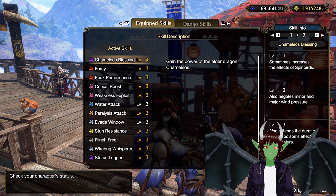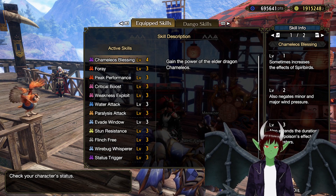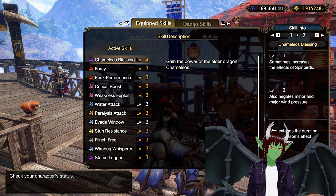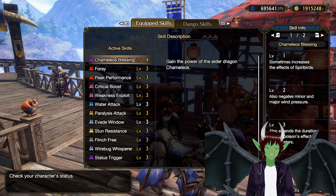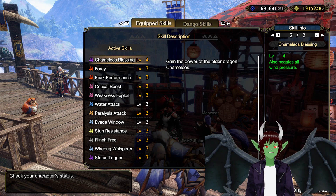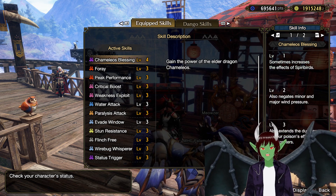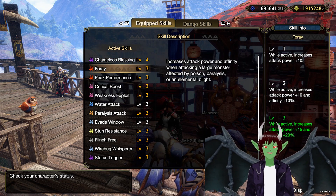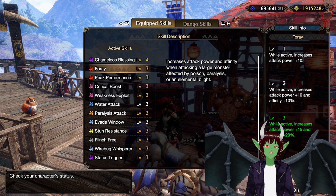For the full skills breakdown: We have Camillo's Blessing level 4 — gain the power of the Elder Dragon Camillo. At level 1, sometimes increases the effects of Spirit Birds. At level 2, it negates minor or major wind pressure. At level 3, it extends the duration of your poison effects on monsters. At level 4, it also negates all wind pressure. We're mainly using this so we don't have to worry about getting wind pressure staggered. Foray level 3: increases attack power and Affinity when attacking a large monster affected by poison, paralysis, or an elemental blight.